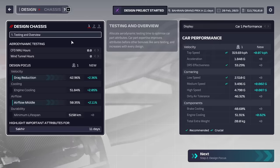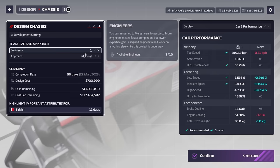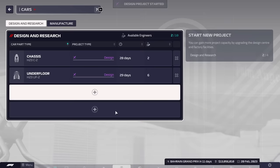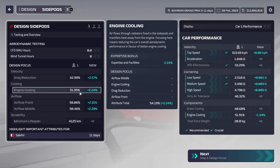For the other two pieces, I like to make a chassis. The chassis is pretty decent in its high speed capacity and medium speed. We're going to sacrifice some engine cooling, which isn't the best, but we can get that back with the side pod. We'll put one extra engineer on it, bringing that down to 28 days, so basically these two will be done around the same time.